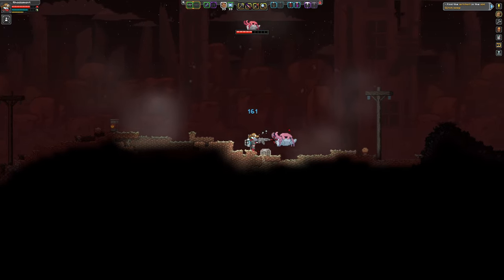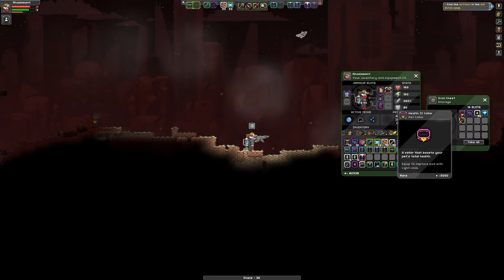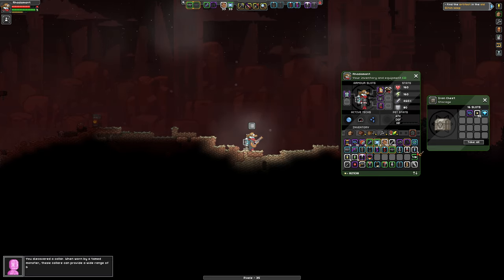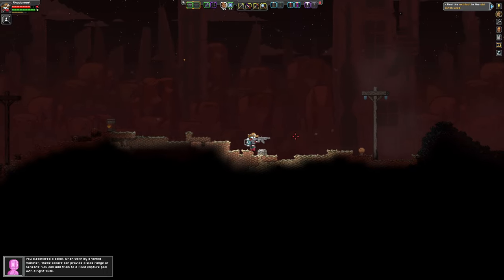We have a pet collar here. What kind is it? It is a health collar, making them tougher. And it's the first time I've found a collar — the collar will make your pet tankier when equipped.